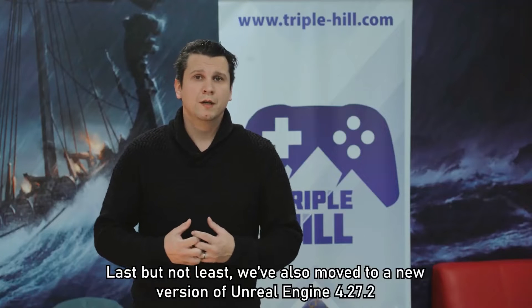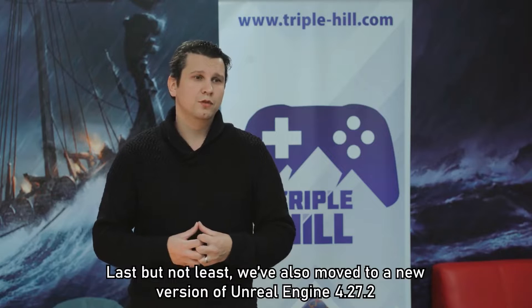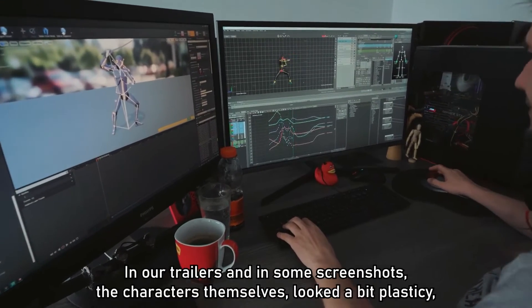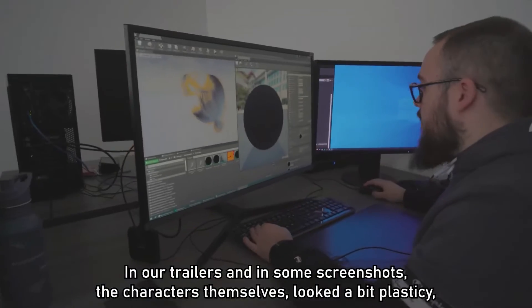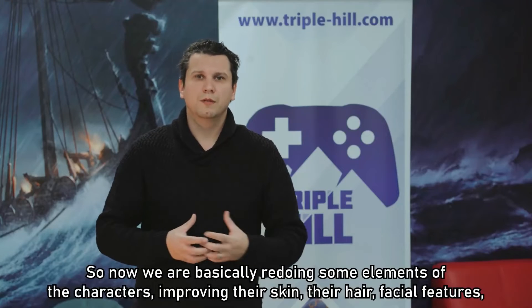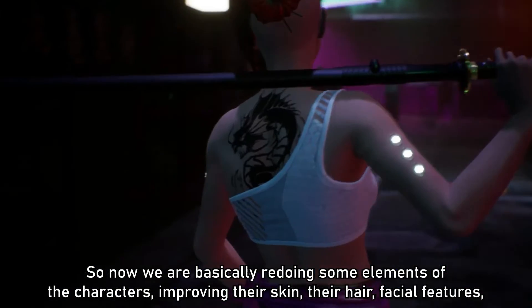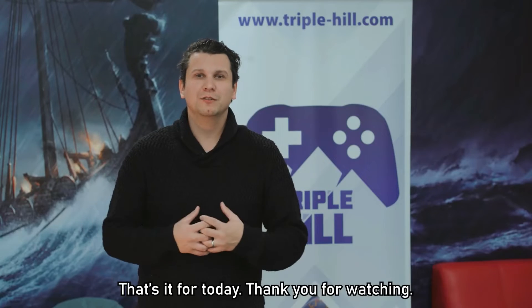Last but not least, we also moved to a new version of Unreal Engine 4.27.2, which improved the stability of the game and improved visuals. In our trailers and some screenshots, the characters themselves looked a bit plasticky, so now we are basically redoing some elements of the characters — improving their skin, improving their hair, their facial features — so that the characters actually look much, much nicer.